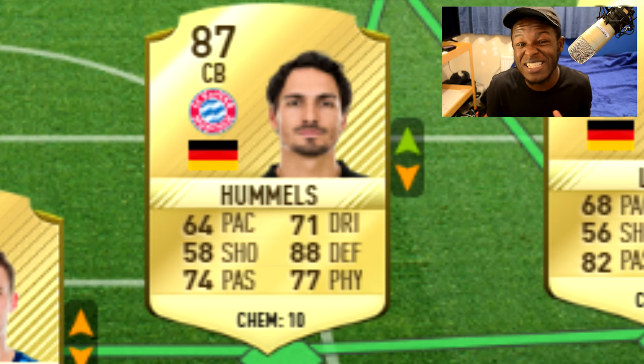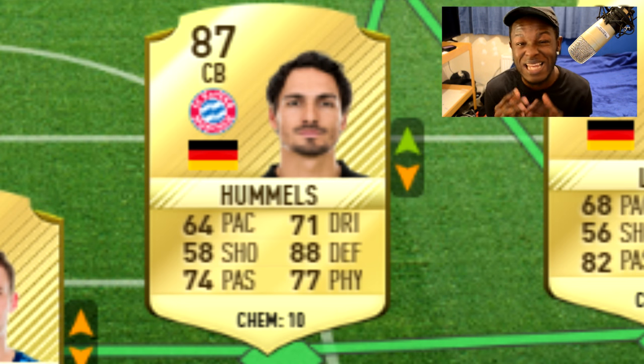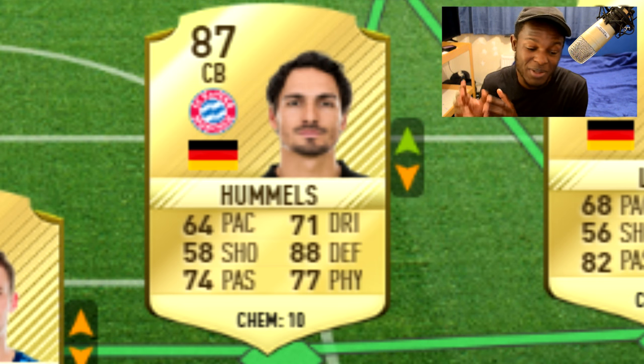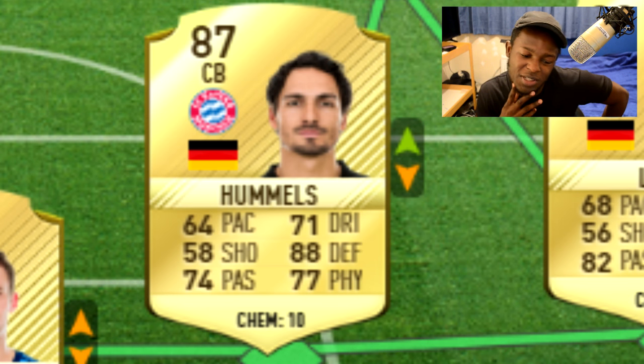Next to him we have Hummels, who actually transferred to Bayern Munich towards the end of FIFA 16. He was boosted up by one rating and he's now an 87 rated card. His pace kind of lets him down, just the same as Lahm did with his pace. But apart from that, his defending stats are insane. He's got 88 defending, which is very strong, and 77 physical, which isn't the strongest but good enough to allow him to push players off the ball. Hummels is going to be a decent player. He's the second highest rated centre back, which is why he's made it into the team.